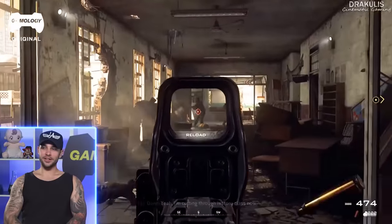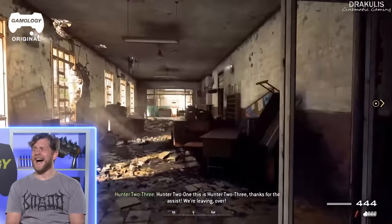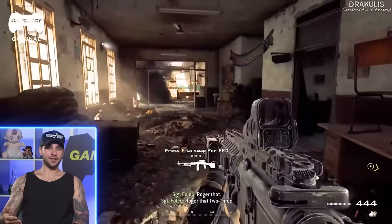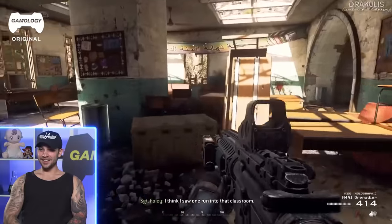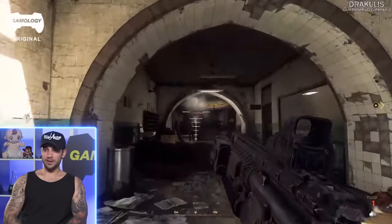I didn't even notice he's carrying 474 rounds on him — now 434. That's a lot of ammo. A basic combat load is around 210 rounds, which is doctrine — that's seven 30-round magazines. This guy's carrying over 14 or 15 magazines wrapped around his torso, on the shoulder pads, on the knees. Not to mention you're also carrying two or three 40 mike-mike rounds.